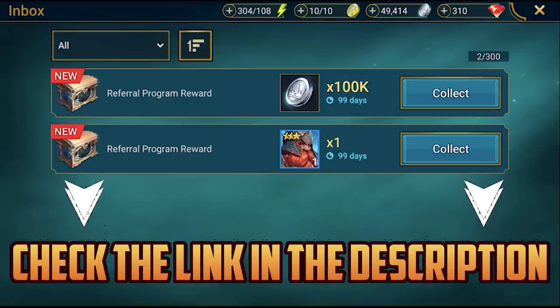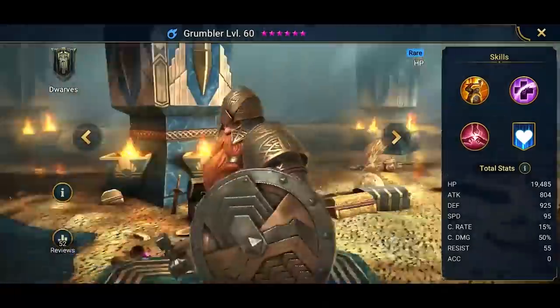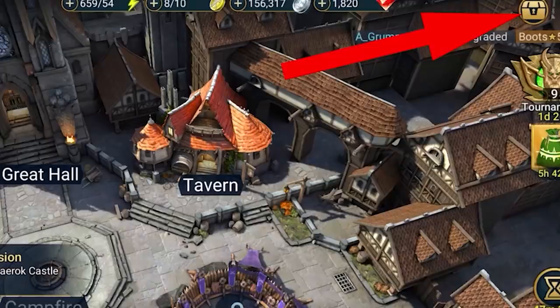So guys, what are you waiting for? Go to the video description, click on the special link, and if you're a new player, you'll get 100,000 silver plus one free champion, Grumbler. He's a really powerful champion and he will help you get through the early stages of the campaign. You only have 30 days to claim these rewards, so get on it quick. Raid Shadow Legends.